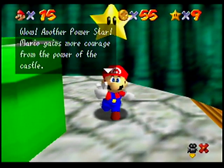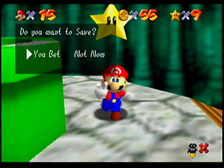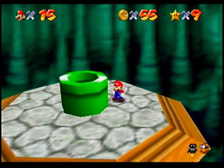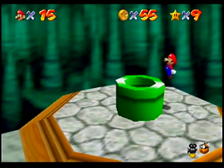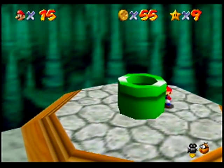Wow, another power star. Mario gains more courage from the power of the castle. And that star doesn't take us out of the level — these Bowser stages don't take you out.